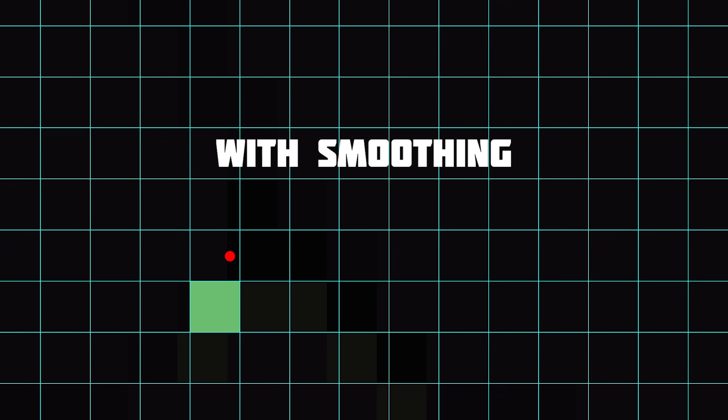But since all the other objects can't move in sub-pixels — they can only move four pixels at a time — those objects are rounded to the nearest four-pixel position, and this difference between the camera and objects is what causes the pixel snapping effect.